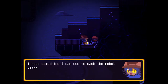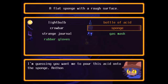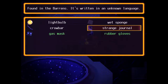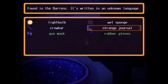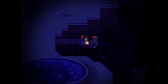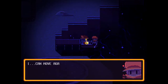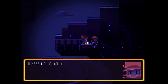I need something I can use to wash the robot with. Sponge. That was a nice puzzle. Now I have a wet sponge that I can use. Hold still. I have no other choice. There. How's that? I can move again. Thank you. I am able to fulfill my purpose again.